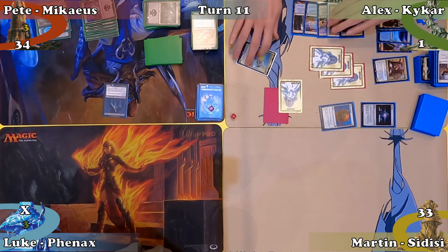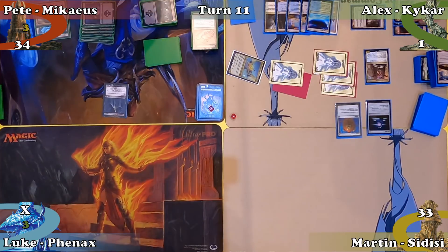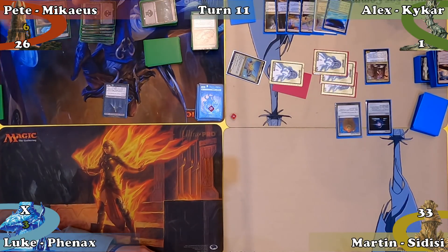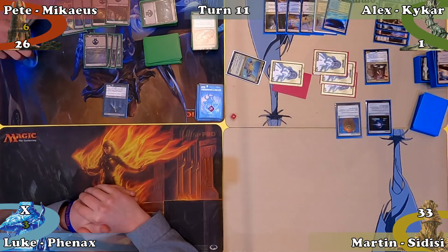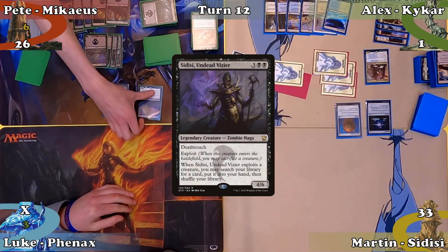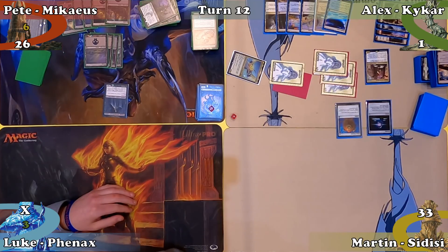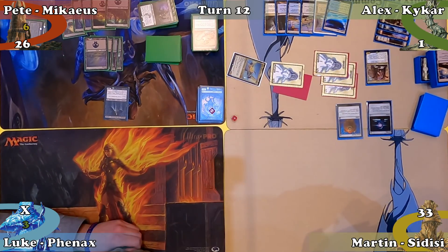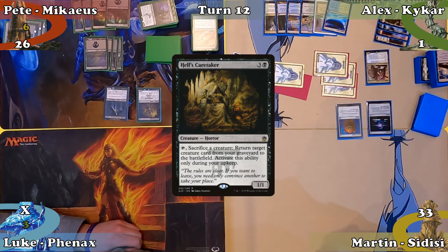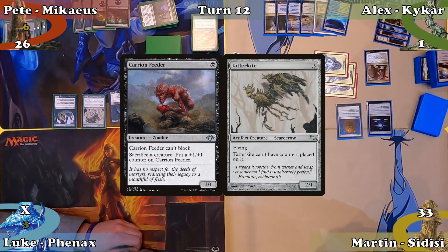Alex begins his turn by activating Desolate Lighthouse, drawing and discarding a card, then moves to combat, attacking Pete with his commander and 5 Spirits dealing 8 damage. Alex passes to Pete. Pete casts Sidisi Undead Vizier, sacrificing her to her own exploit ability — Mikaeus brings her back with a +1/+1 counter, only for her to be sacrificed a second time. Pete tutors 2 cards into his hand, recasts Hell's Caretaker, then casts Retribution of the Ancients, Tatterkite and Carrion Feeder. Pete passes the turn.